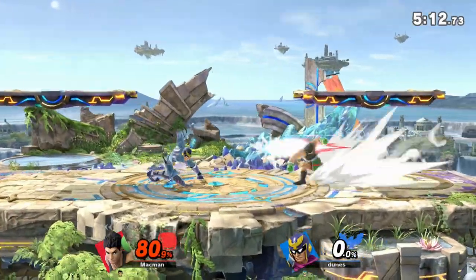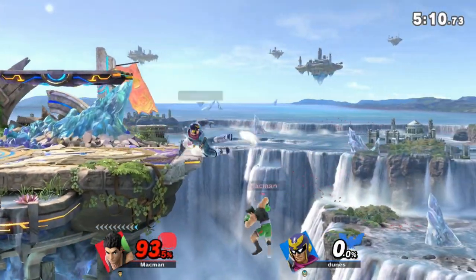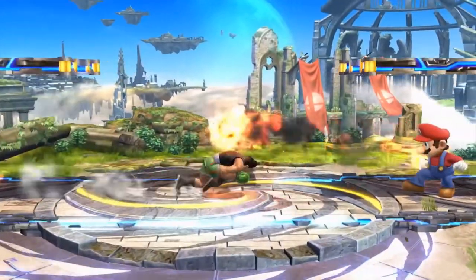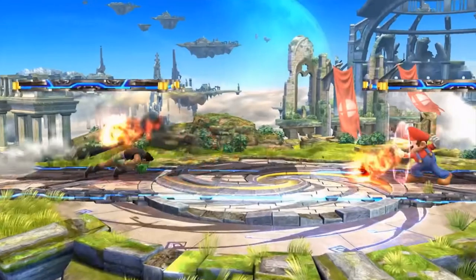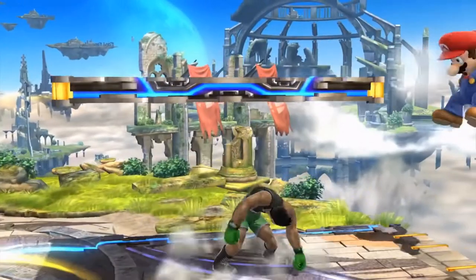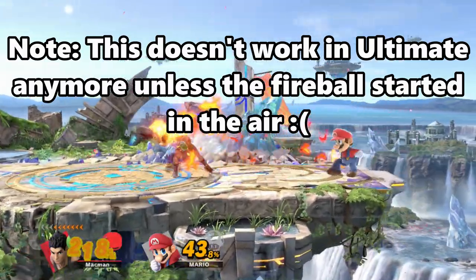With this, he can actually crouch under most attacks that are higher up, and even a lot of projectiles too. Funnily enough, this was actually used in Lil Mac's reveal trailer in Smash 4, where he ran under Mario's fireballs. But this works under many projectiles as well. Here's a list of just some of them.